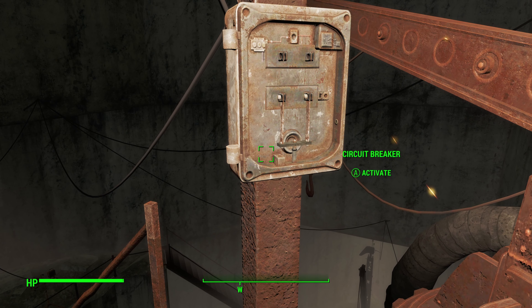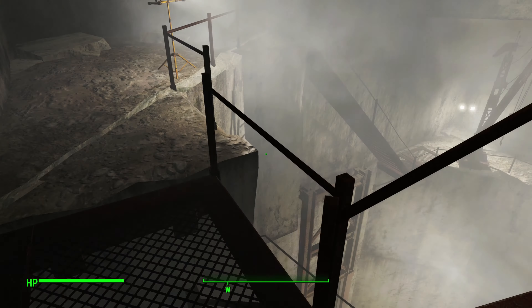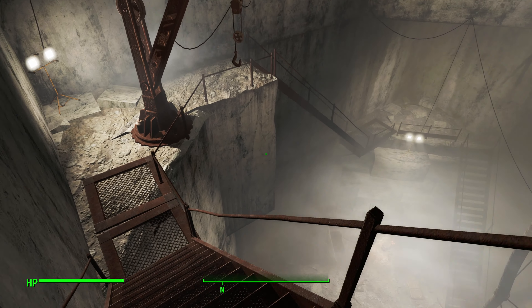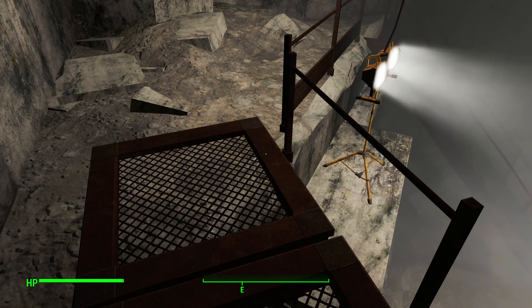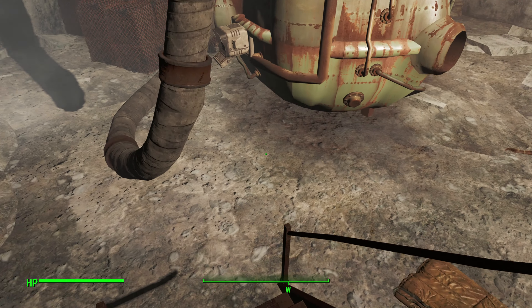You can use this circuit breaker to turn on the lights, making it a little easier. If you have something that prevents fall damage, or power armor, you can just jump straight down. Otherwise, I'm going to assume you don't have any of that, so just walk your way down.